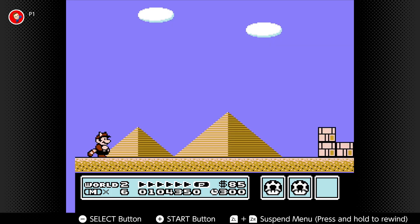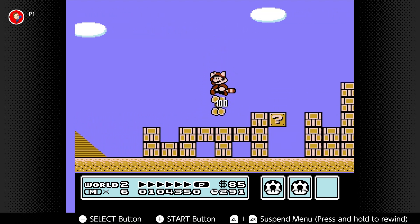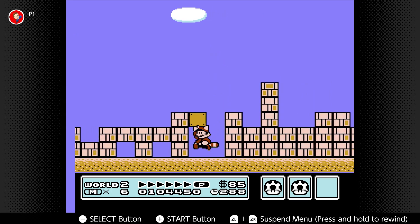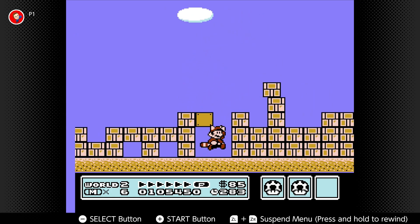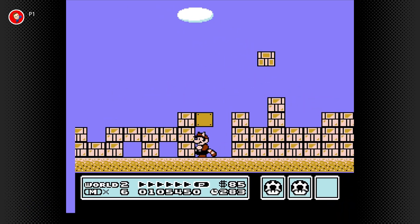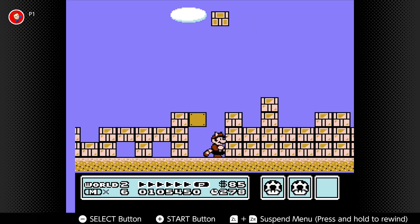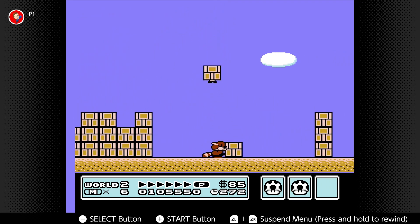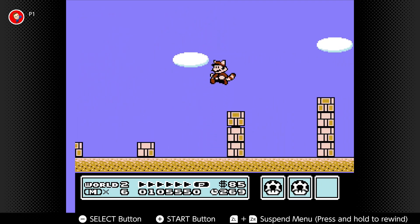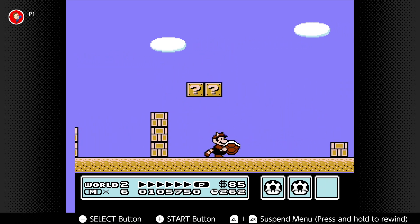Let's go ahead and jump into level 1 here. As you can see, this is definitely a desert-style world. You do want to be careful because there will be fake blocks — it's like Goombas hidden in blocks. You do want to watch out for them because you can take damage from them. There's definitely a lot of fake Goombas in this level.